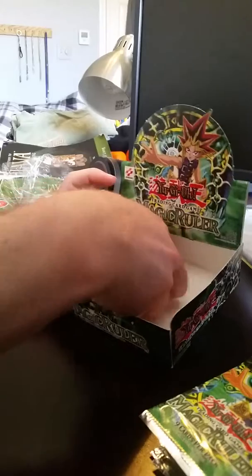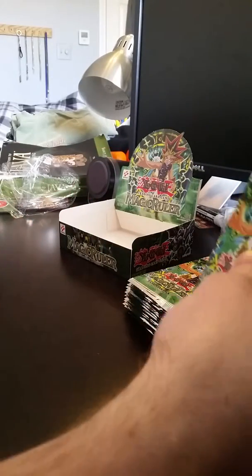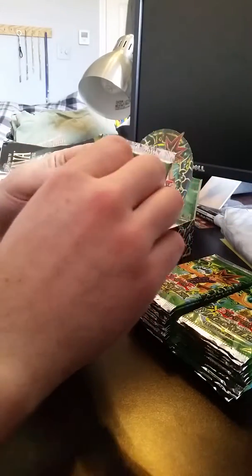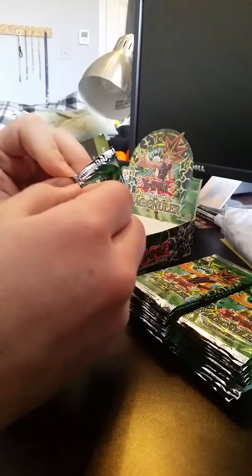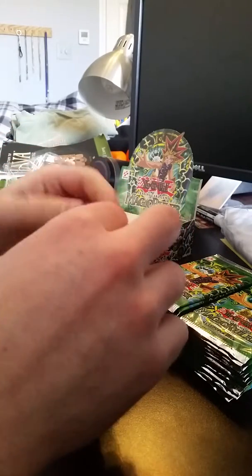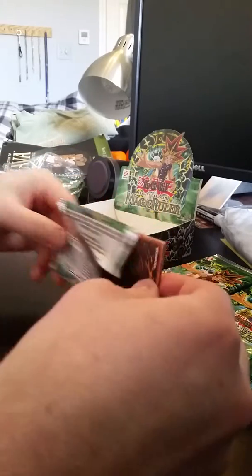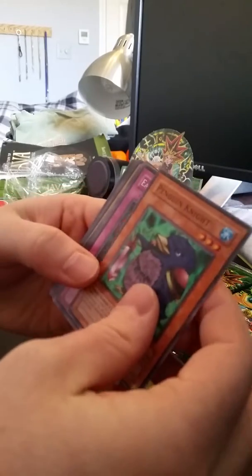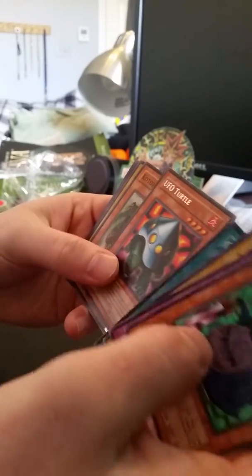So this is the 24-pack. Brings me back. It's been a while. Cards I'm kind of hoping for — I guess the Toon Dragon, maybe some of the other Toons, Relinquished I guess. I already got a couple of those. I got Penguin Knight. UFO Turtle.